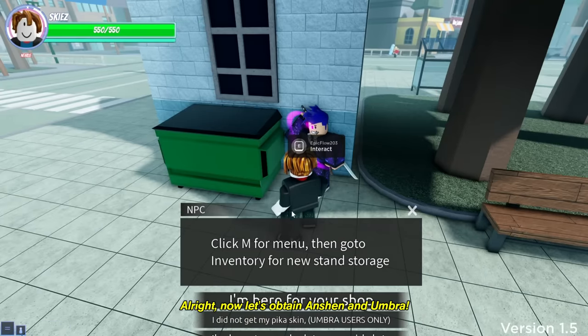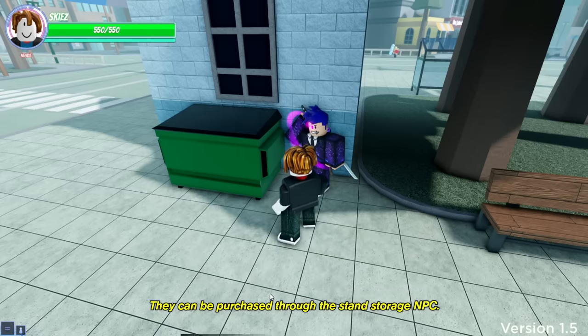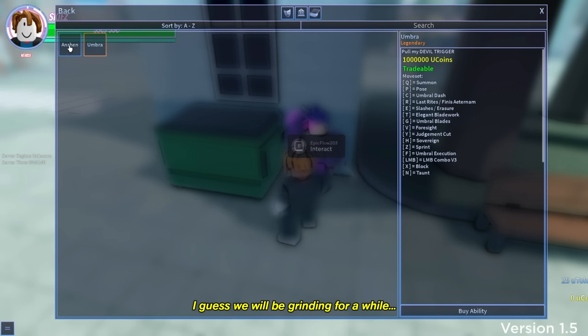Now let's obtain Ancient and Umbra. They can be purchased through the Stand Storage NPC. The prices are quite high, and we need a total of 1.5 million new coins. I guess we will be grinding for a while.